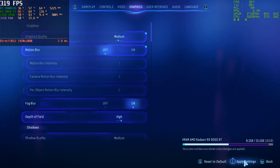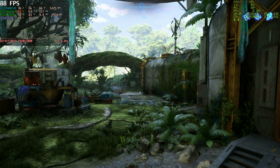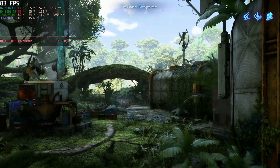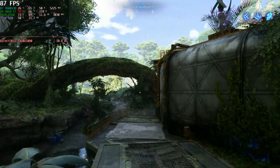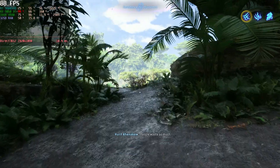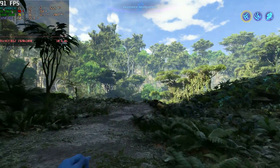There is a built-in benchmark — it has three different scenes, all of which are kind of short. I didn't like that. It just makes it a little more wonky to try and capture the data, so I came up with my own test sequence where I run this path outside of the Resistance headquarters. You can see where I aimed when I started.